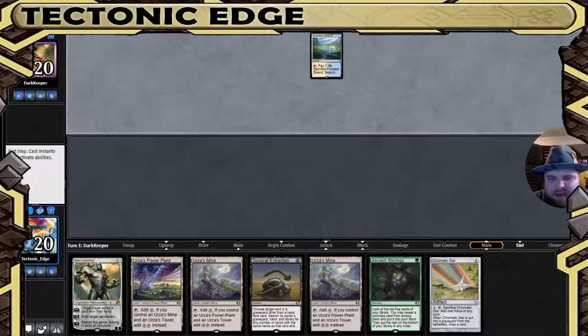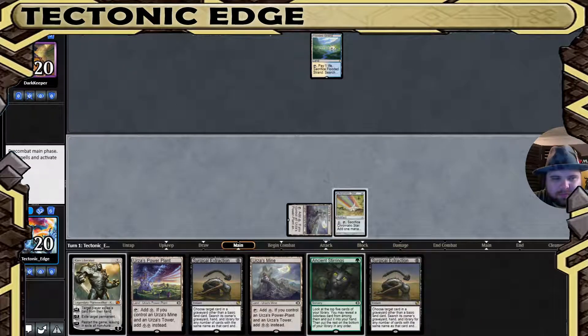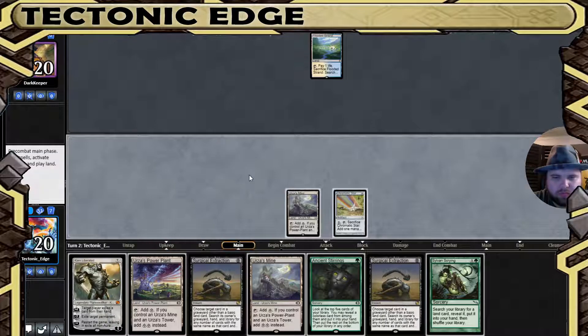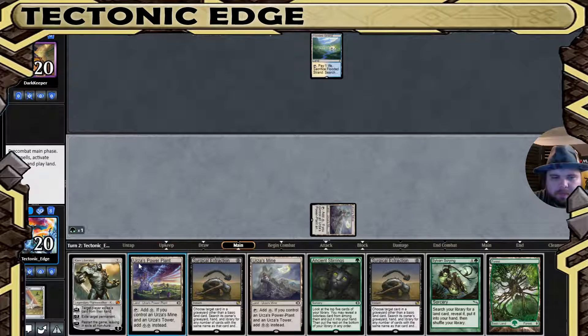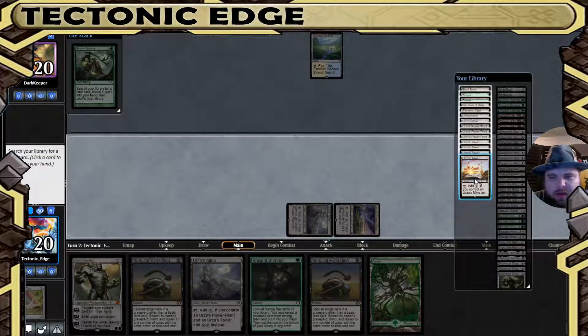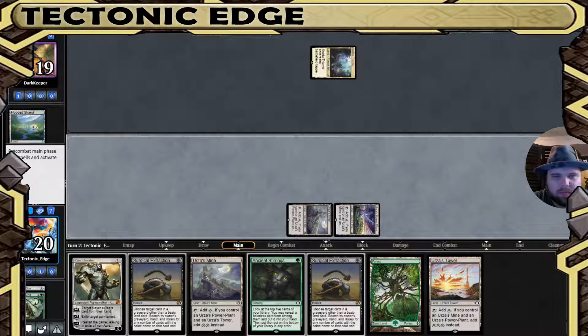Flooded Strand — alright, we may actually have a matchup where we can test this out on too. Double Surgical. I do enjoy Double Surgical. That gives us a free one to look at their hand. They played a one-lander and didn't draw a land. Well, we're going to go for Tron. We're going to get Tron. And we're going to wonder how insane a hand is if you kept it on a one-lander. I'm curious enough to find out.